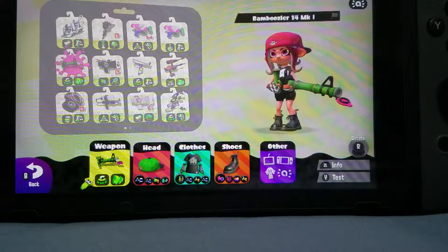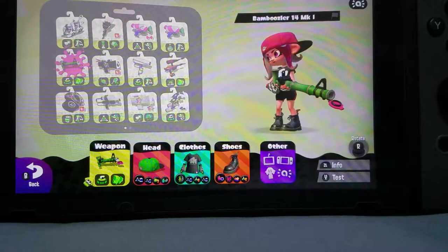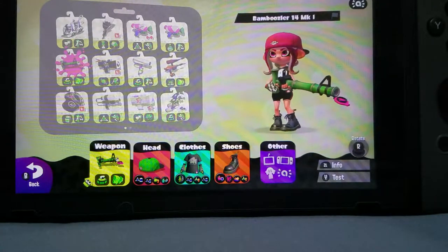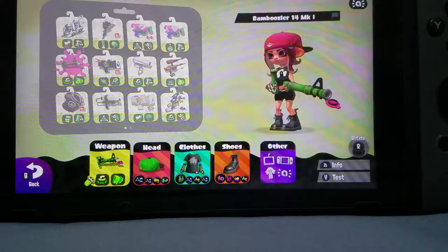Make sure you play as an Octoling because Inklings do not work in Rainmaker. Inklings just don't like Rainmaker anymore because they saw the Octolings and they already lost. So Inklings will not work in Rainmaker — you have to play as an Octoling.